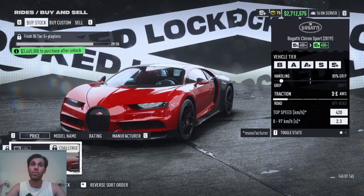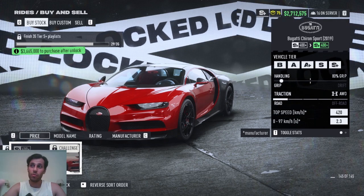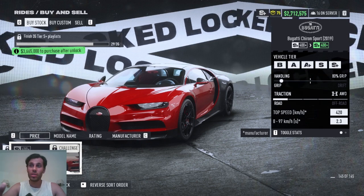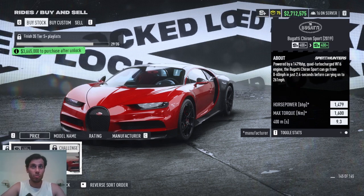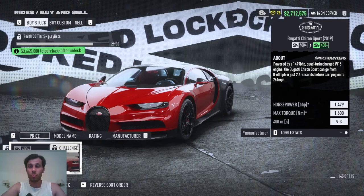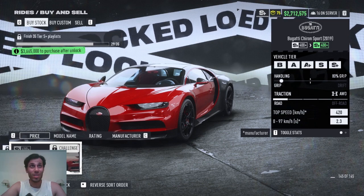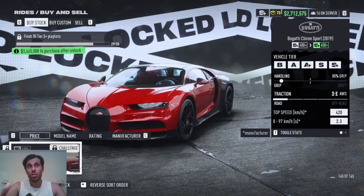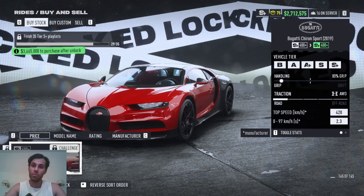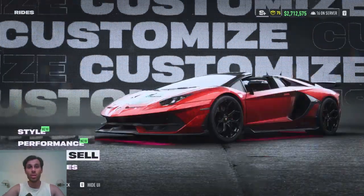Last and not least — the Bugatti Chiron Sport 2019. This car has a top speed of 420 and does 0-97 in 2.3 seconds. It should be the fastest car in the game alongside the Regera and is one of the fastest in real life too. To unlock it, finish 35 Tier S+ playlists. I personally need just six more races to get it.